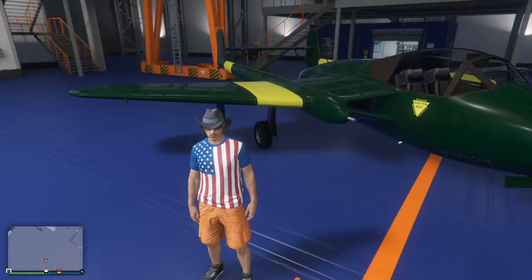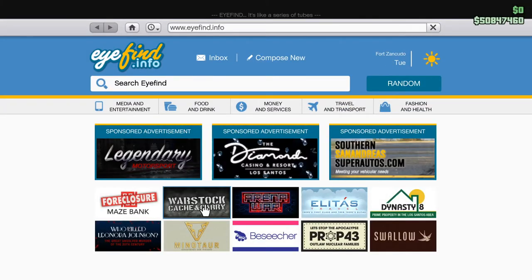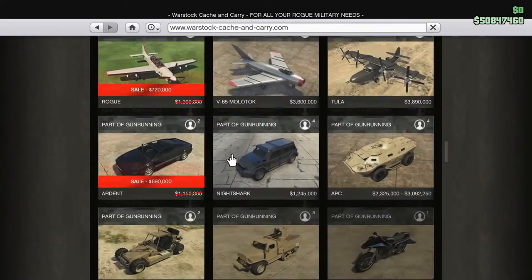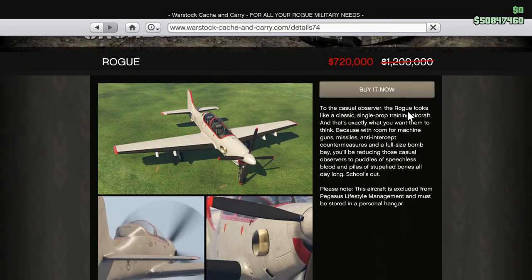This is the stock Pyro. And guess what I'm going to do now — same darn thing. But if you look, the Rogue is on sale for half a million or so off of what it normally is. To the casual observer, the Rogue looks like a classic single prop training aircraft. And that's exactly what you want them to think. Because with room for machine guns, missiles, anti-intercept countermeasures, and a full-size bomb bay, you'll be reducing those casual observers to piles of speechless blood and stupefied bones all day long. Skulls out.